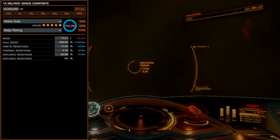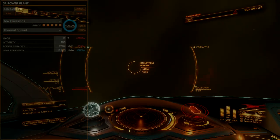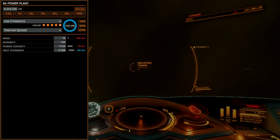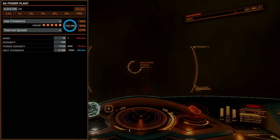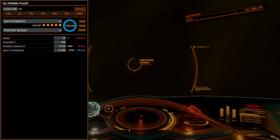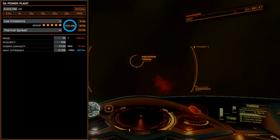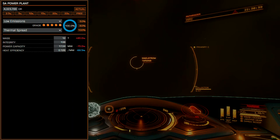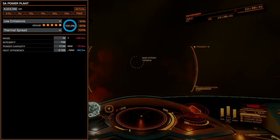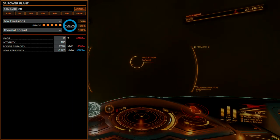The power plant will be low-emissions grade 5, with the thermal spread experimental effect. Under normal conditions, ships try to cook off caustic damage. Caustic generators react to ship heat and will self-destruct if they feel a ship nearby, so that option is out. Since we need to interact with these generators for research purposes, it's necessary to play along and avoid overheating.